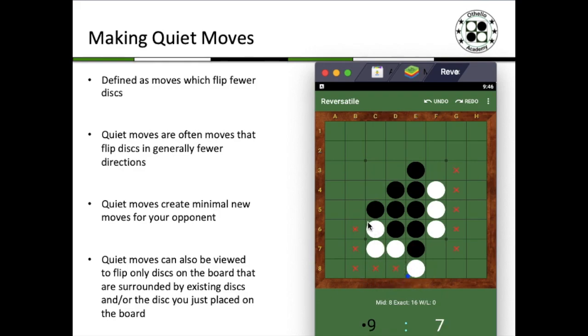If white were to play E8, he essentially doesn't create more than one move for black, which is D8. Another way to look at quiet moves is to consider moves that only flip discs on the board that are surrounded by existing discs and/or the disc you just placed. Looking at this situation for black to play, C4 stands out as the best move. When black plays C4, he only flips the D5 white disc, and the D5 white disc is essentially surrounded by the existing discs together with the disc black is just about to place. That is a nice guideline for finding the best moves.